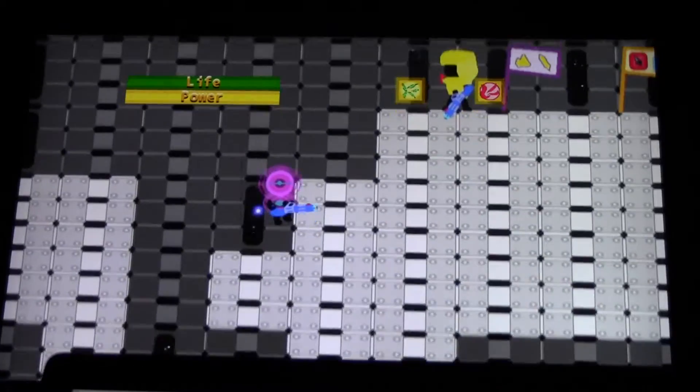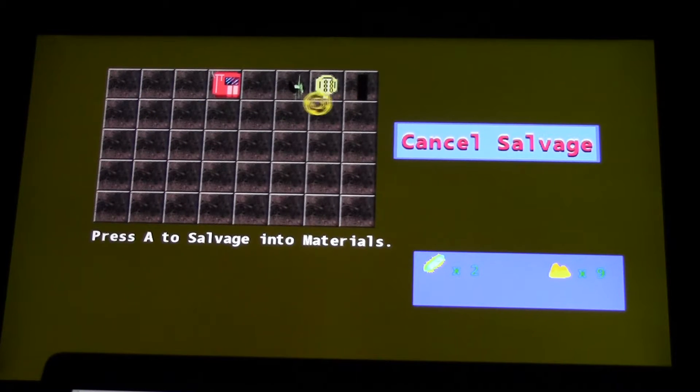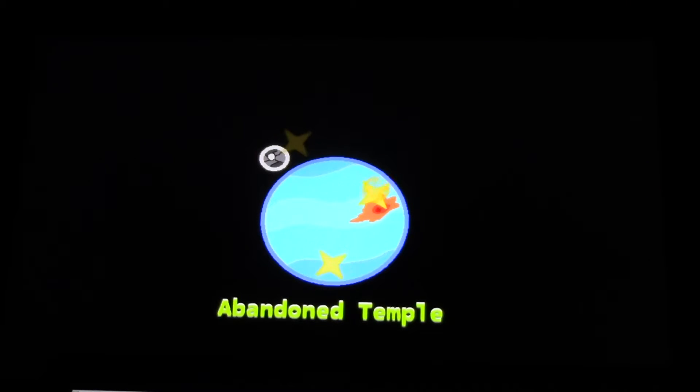I should probably salvage some items. I beat the first boss and unlocked the next world. So I'm going to go down here and go to the next world. It's called a patrol mission. This was the Abandoned Temple, which is like a PvE 4-level fight. And this is the patrol.